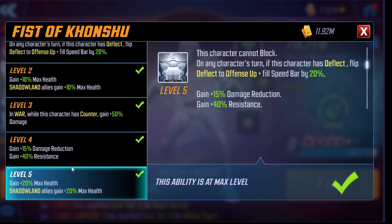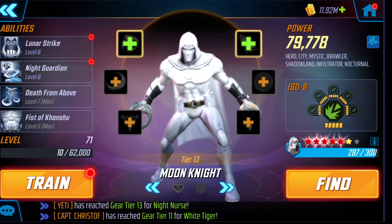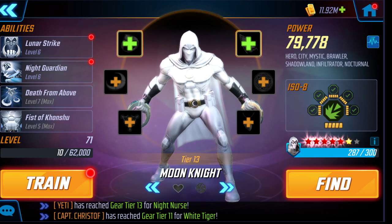Moon Knight's passive — 20% health for Shadowlands allies — is also important to T4. It directly boosts Night Nurse's healing since her heals scale with max health, and it helps keep White Tiger alive since she can be a bit squishy if not built up large.